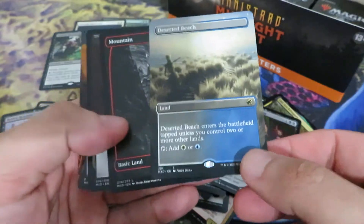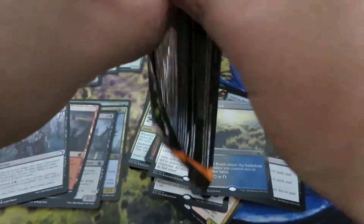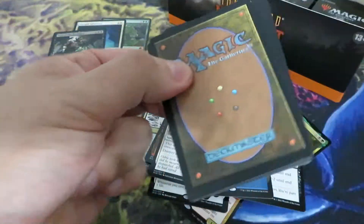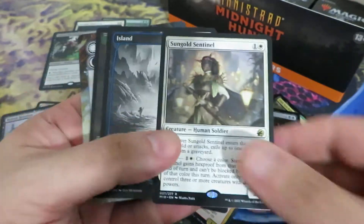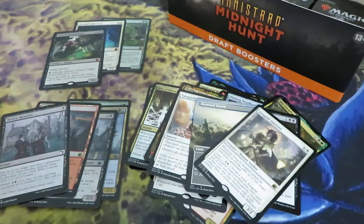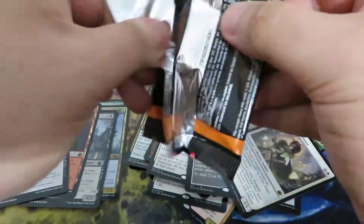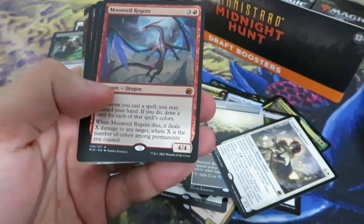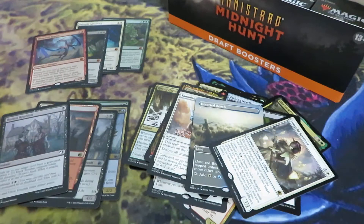There's a Deserted Beach extended art, or borderless — that's a nice card. Sun Gilded Sentinels. Half the dogs gone — half the box gone! Moonveil Regent. I told you this is one of the best mythic cards apart from the three Planeswalkers.